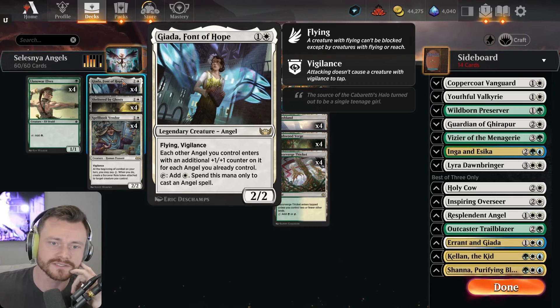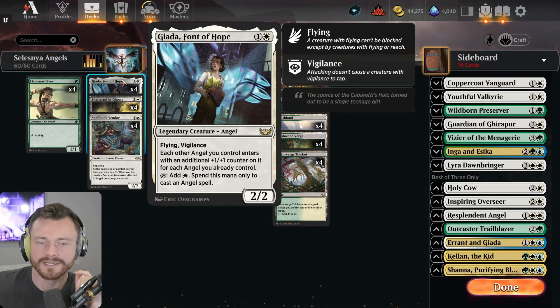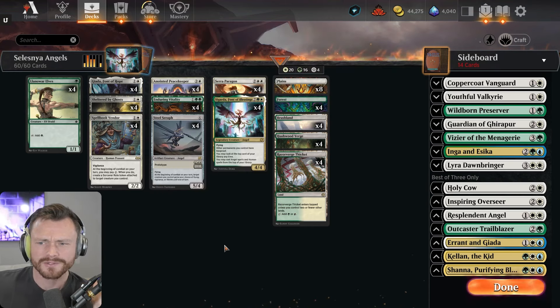Giada, Font of Hope — a two-mana 2/2 angel with flying and vigilance. Each other angel you control gets an additional +1/+1 for each angel you already control, and you can tap her to add one white mana to cast an angel spell, even after attacking with vigilance.